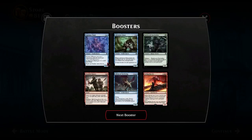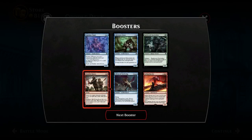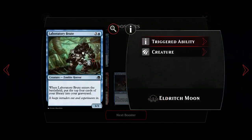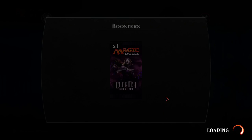Good card. Got another Stitchwing. Abandon Reason - nope. I see this card a lot because it's at the top of the clan team free alphabetically in the empty jail.